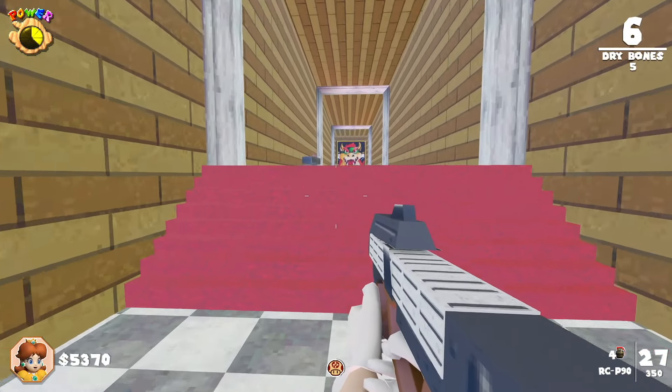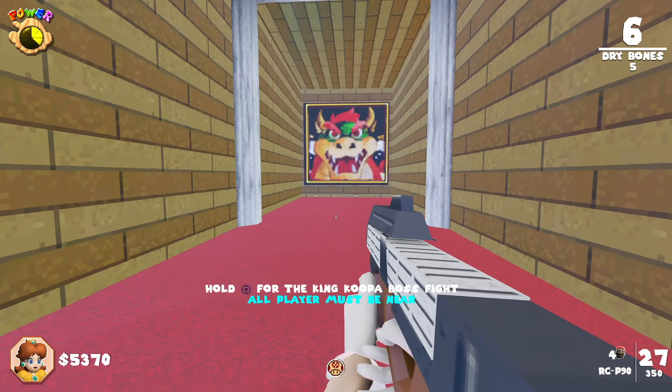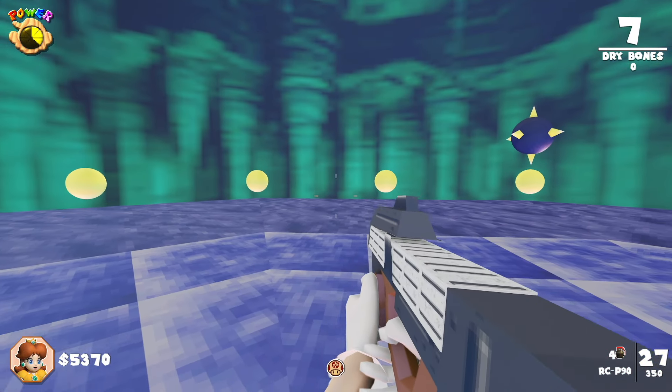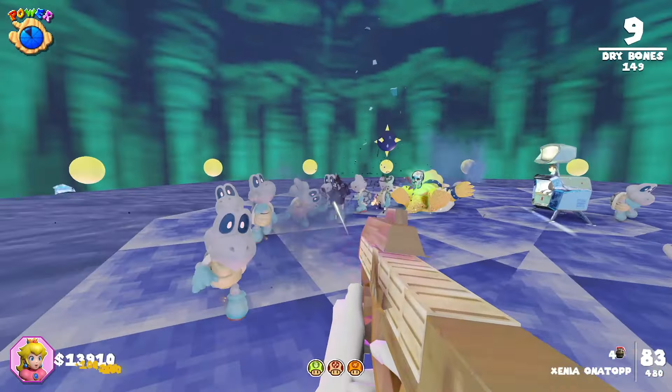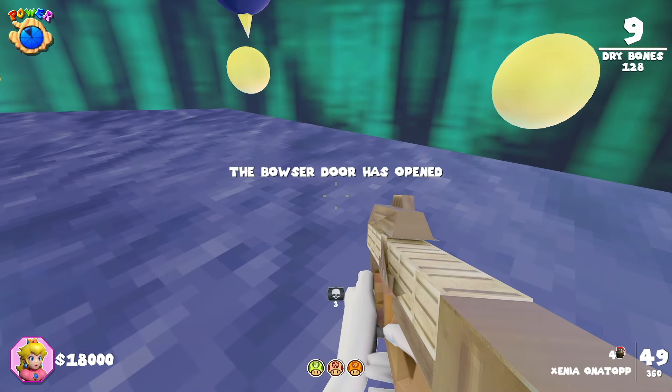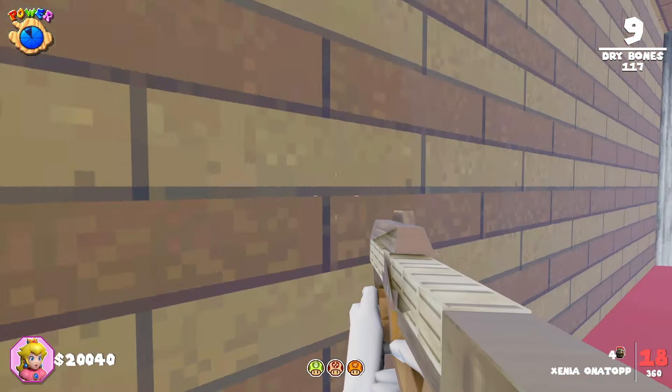Whenever you're ready for the first boss fight, head through the first Bowser door. Go to the end of the hall and interact to be transported to your first boss fight. This is also where Pack-a-Punch is. Bowser will spawn in — defeat him and a key will drop. Pick it up to open up another key door. Once the Peach painting appears, jump inside to be transported back to the castle.